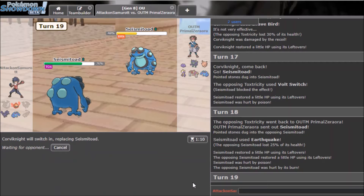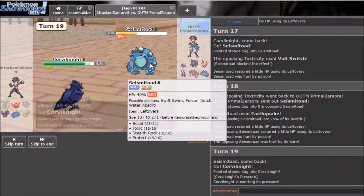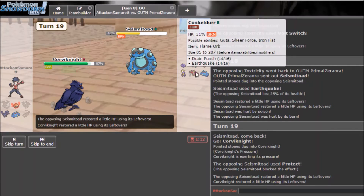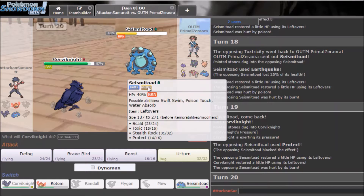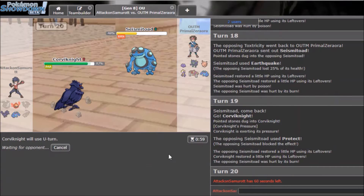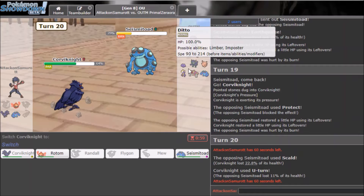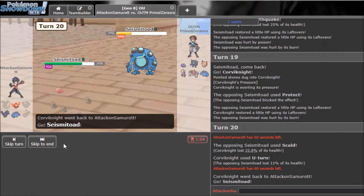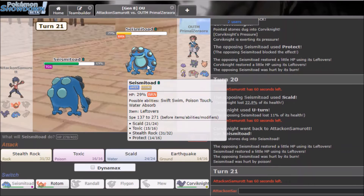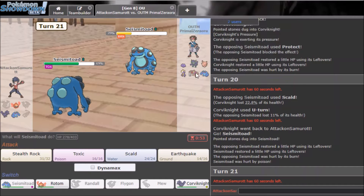I have to go into Corviknight — it's really clutch right now. I need to keep this mon alive the whole way through, that's probably the only way I can break through. He could Defog with Conkeldurr though which is annoying. I U-Turn — I thought he'd switch but he doesn't, so I just take damage for no reason.